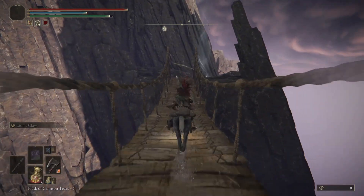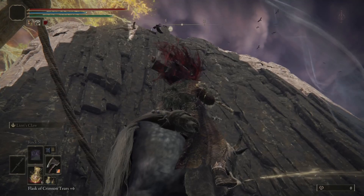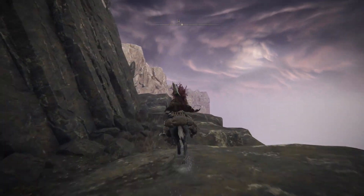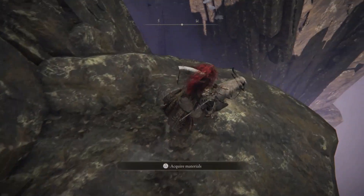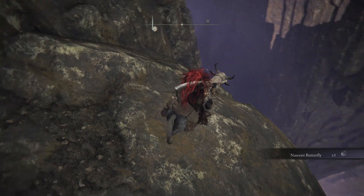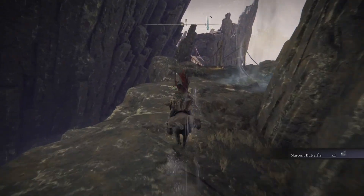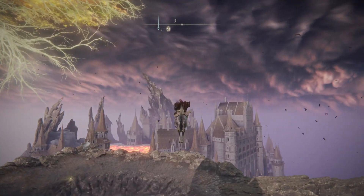We basically have to go through the camp. Right here there's a bridge — we're going to cross it. On the left there is a ladder I'm going to avoid. There's also a site of grace on the right you might want to save at. I tried to go around another way and it didn't work, so we have to go to the spot where the horse can jump.